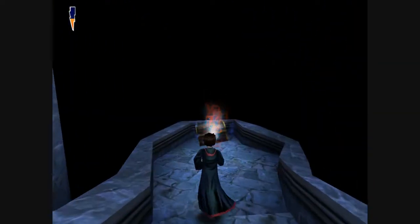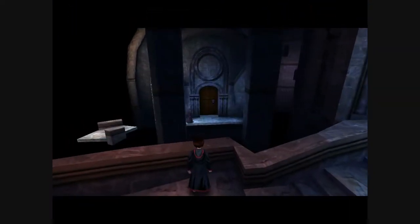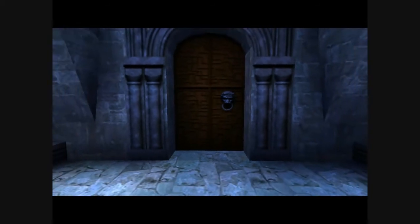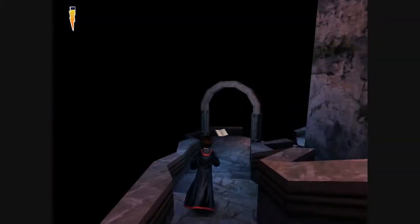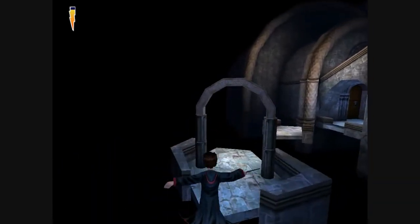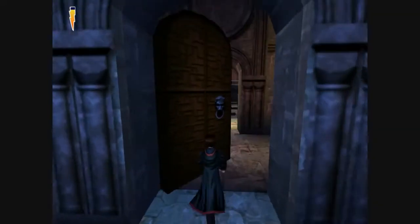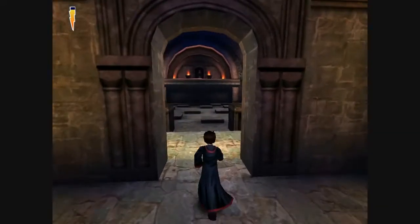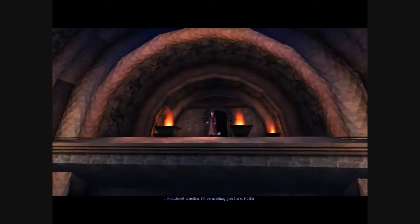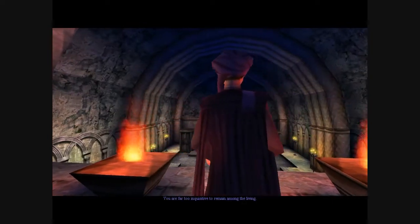We see Quirrell go in there, so maybe it's not Snape that we're looking for. We're going to jump over these platforms and into the door that Quirrell went through. "I wondered whether I'd be meeting you here, Potter. I suppose you were expecting someone else. Well, it's me — scared, stuttering Professor Quirrell. You're far too inquisitive to remain among the living."